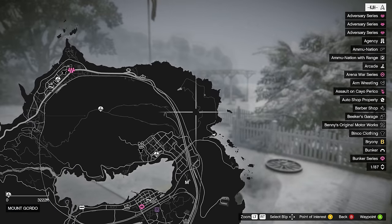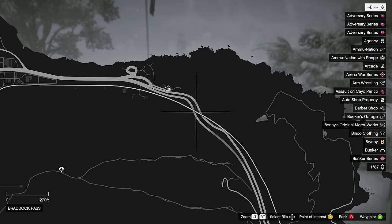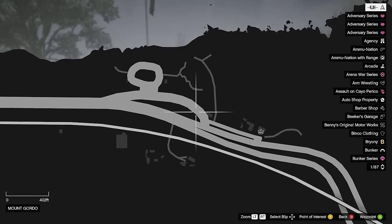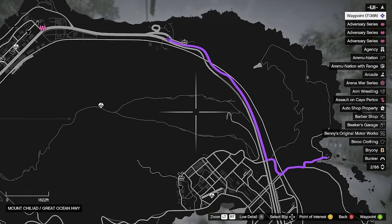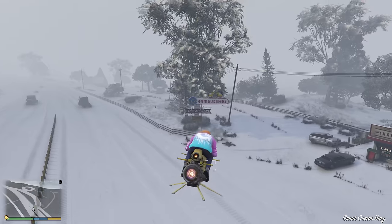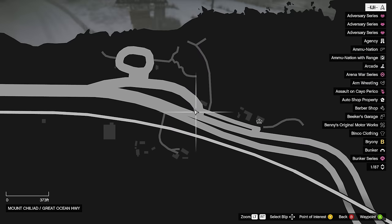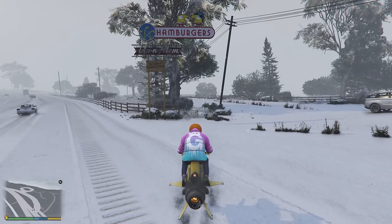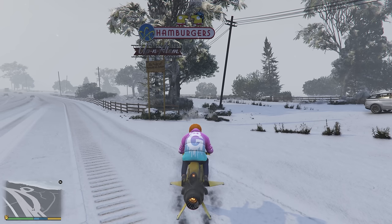From here where we currently are, we're just going to go up north one more time, and it's actually going to be right here. Once you arrive, you're going to see this hamburger sign right here — this is the location. If you're here, you would have already seen it. Here's the picture showing you right underneath this hamburger sign.